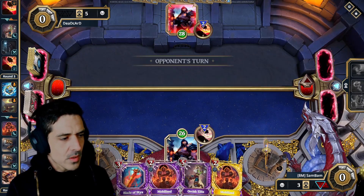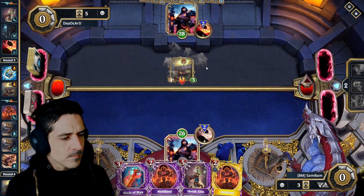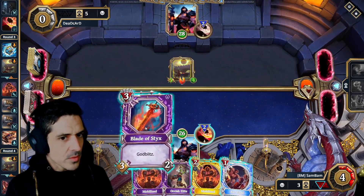So we have a lot of draw, I just don't have a lot in hand. That's kind of hard to deal with. So this is going to kill our Orcish Elite — we're just going to have to eat a lot this turn, unfortunately.